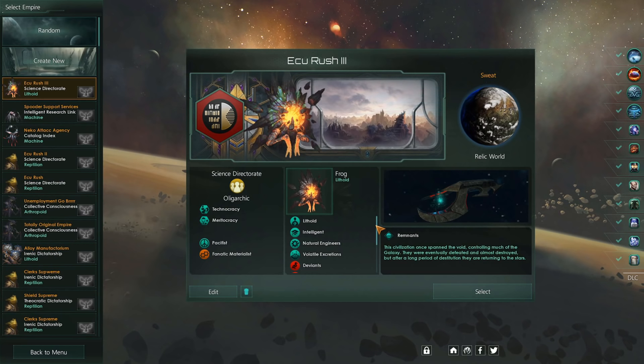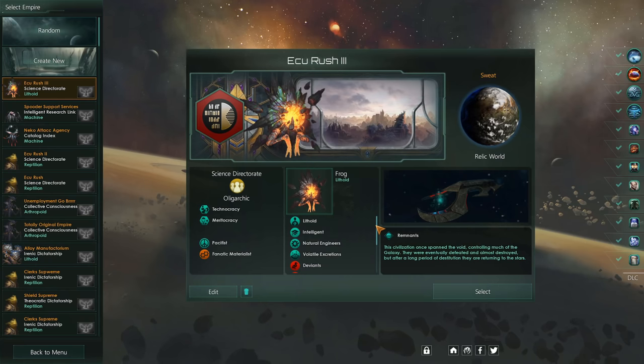This build is all about two things: A, we gotta get the anti-gravity engineering, and B, we gotta get 20,000 minerals. As long as we can get that, we can get an Ecominopolis up and running relatively easily. However, getting to that point, especially very early on, is quite difficult. So let's take a look at the build itself and jump into a game to showcase how it works.